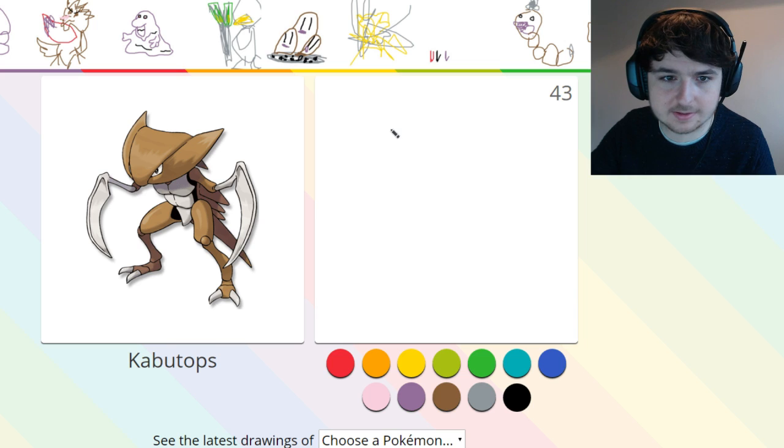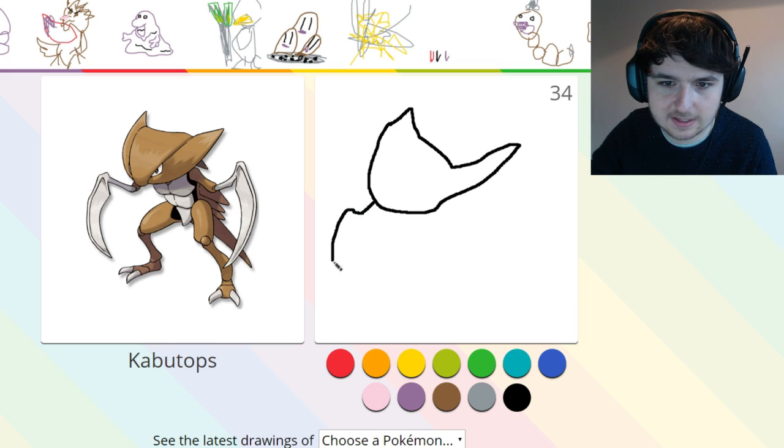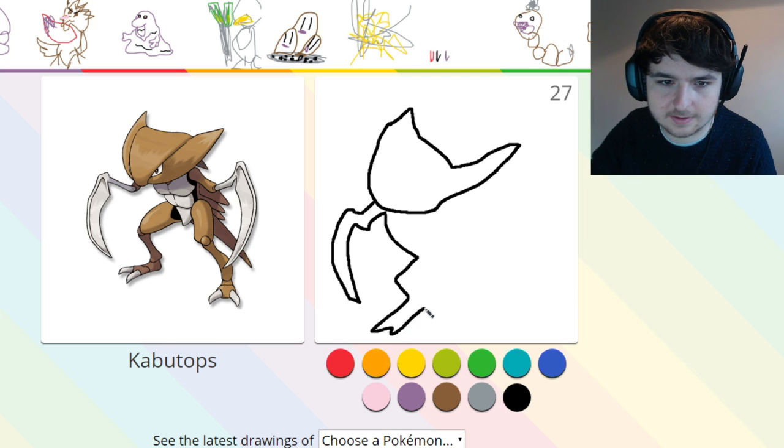Kabuto — I can't pronounce that. Okay, we're going to go for the head first, as the head is normally the best thing to go for first. You only get 45 seconds, which is not a lot of time, surprisingly. Okay, I've got it done.